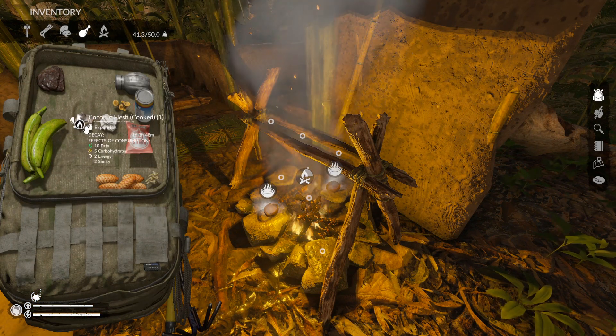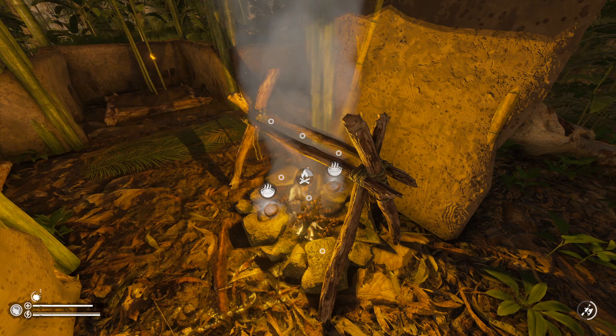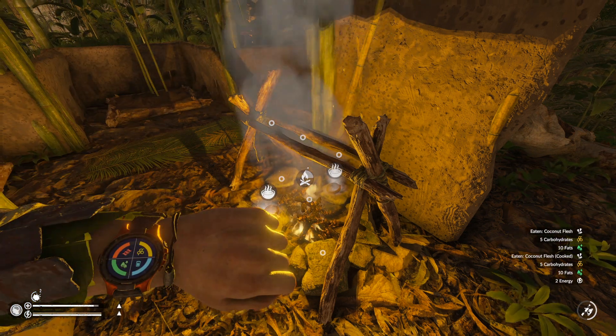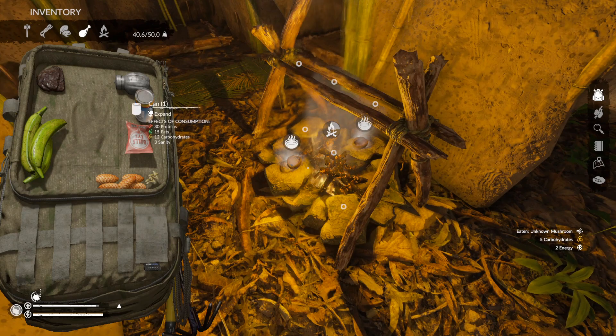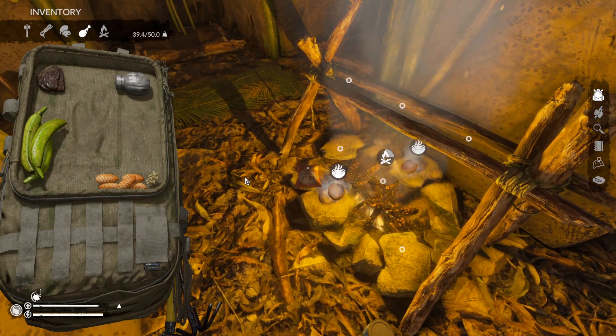Yeah, we have eaten roasted coconut before — I just couldn't remember. So it's ten fats, five carbohydrates, but it gives you two energy and two sanity. We'll go ahead and eat those. We might as well take care of it — we've still got a little bit more time on that. I'm going to leave this can and this beef jerky here.